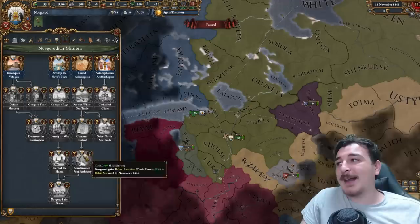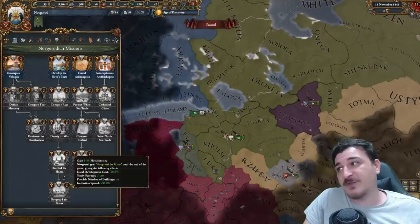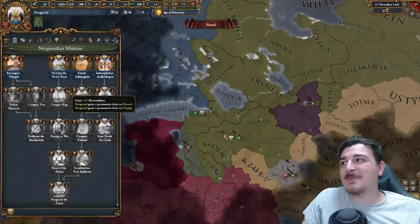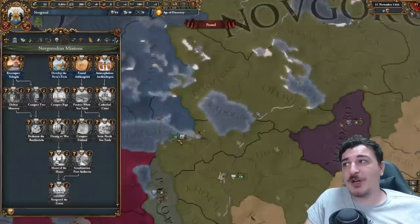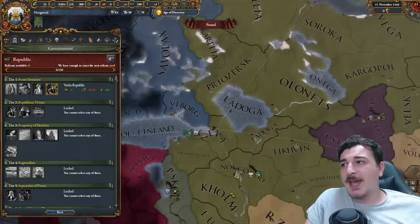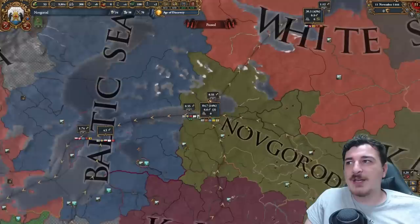Novgorod has an awesome mission tree that offers around 15 mercantilism total — two mercantilism here, plus 30% trade steering and ship trade power for 20 years from one mission, another two mercantilism plus trade efficiency, five mercantilism with dev cost reduction and institutions spread in Novgorod, plus claims on Memel, Danzig, and Riga. You can do all these missions before forming Russia. Plus the Veche Republic gives one extra merchant, governing capacity, and like Venice, extra trade posts for 50 admin to increase trade power and block off the Novgorod node — making it a pseudo-end trade node.